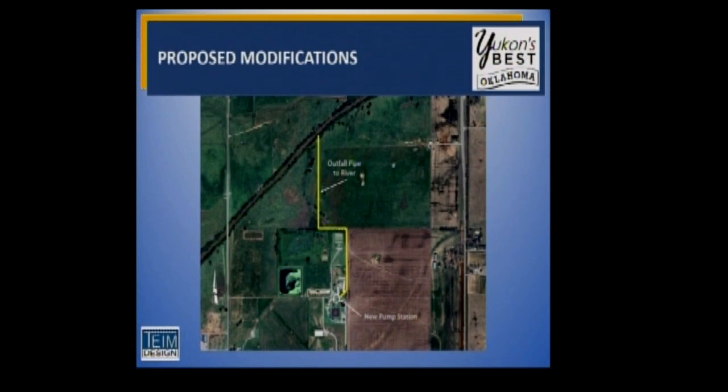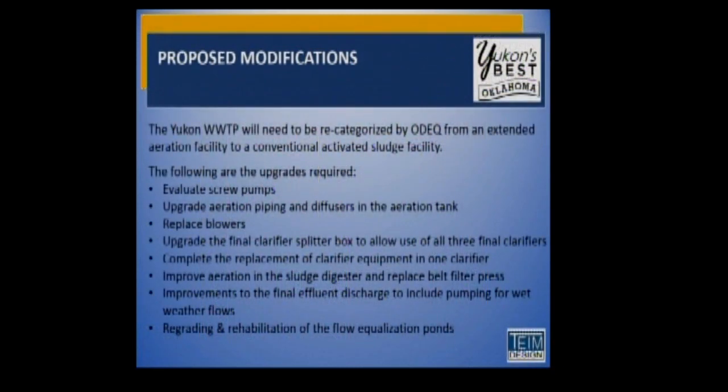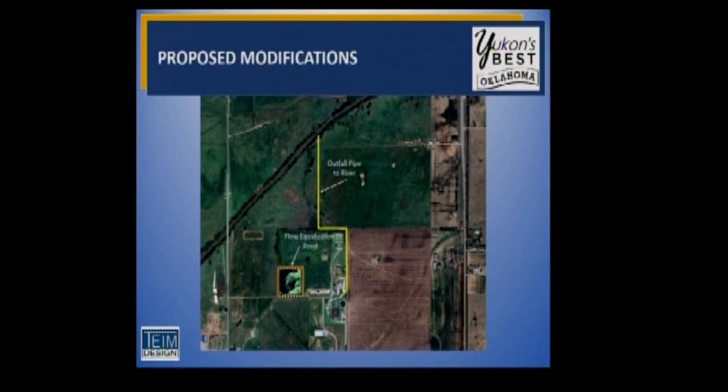We're also talking about regrading and rehabilitation of the flow equalization ponds. During heavy rainstorms exceeding 5 MGD, when we can't run that much through the plant, we have ponds to divert that incoming flow. Once the big surge from infiltration into our sanitary sewer system passes, we return it to the headworks and process it. This acts as a backup during heavy rain events, preventing us from exceeding our ODEQ limits for discharge to the river or running the plant too fast.